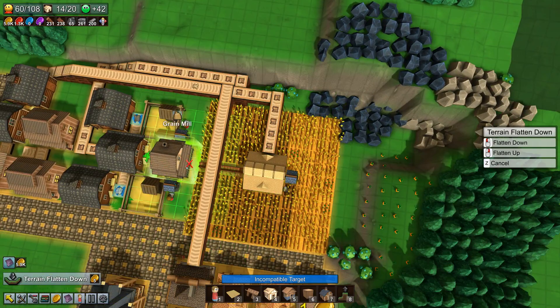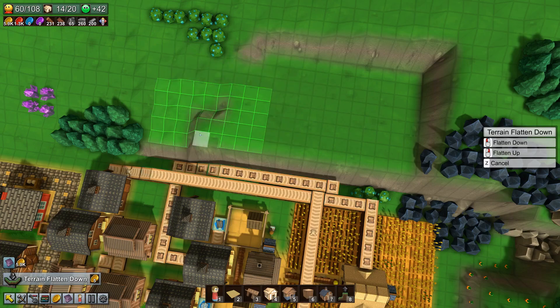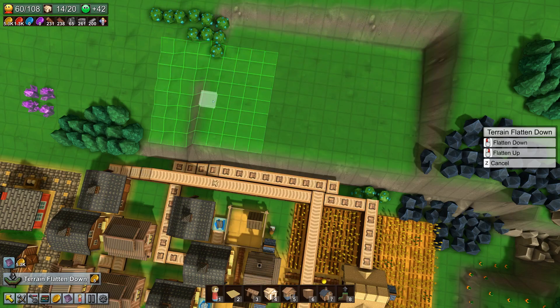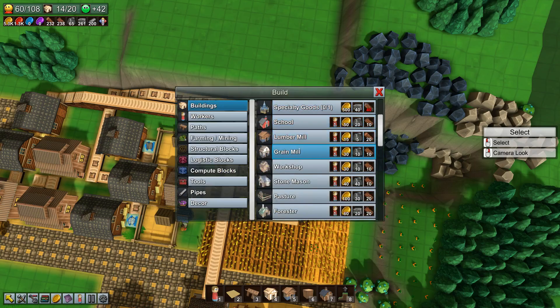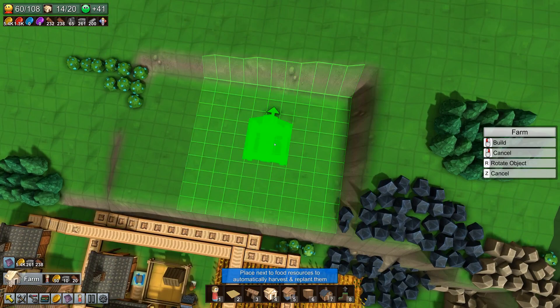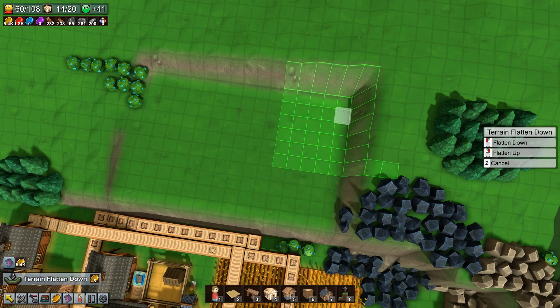We're pretty much gonna copy what we have going there — in the end we're gonna be making warm cloaks. Let's try to build a farm. Right here — farms. We're gonna have it like this, so we need like one more block. Terrain form flatten is better. Let's build the farm — I have a huge farm here. Now we need farm tiles.